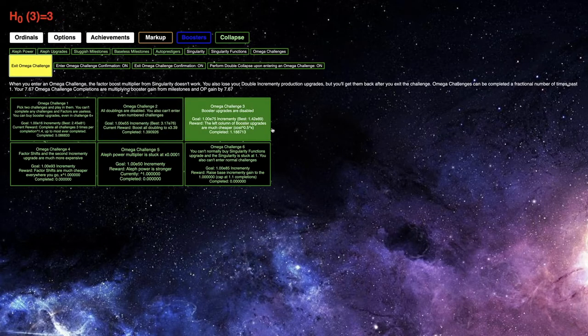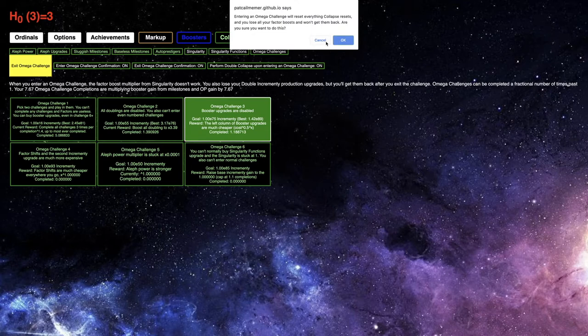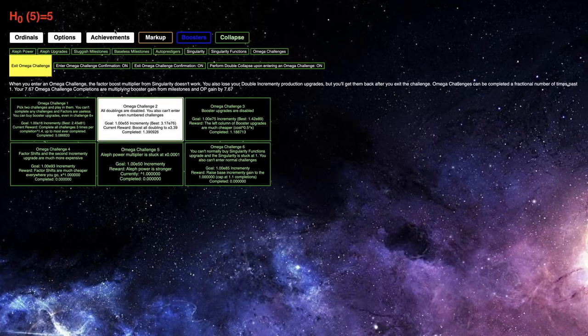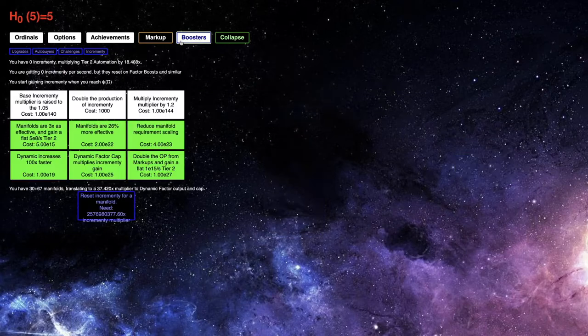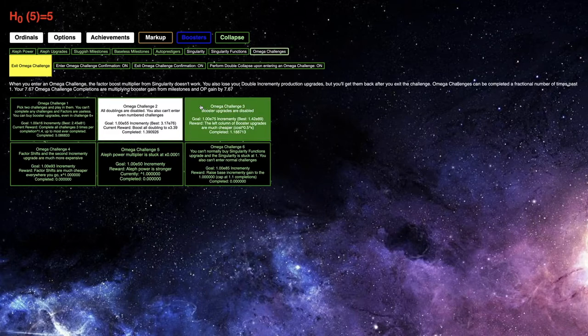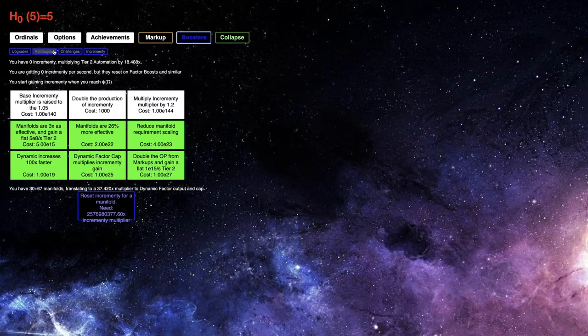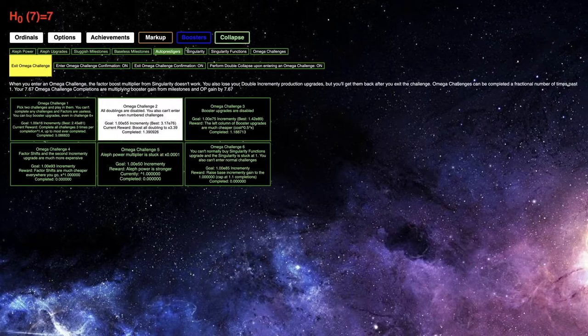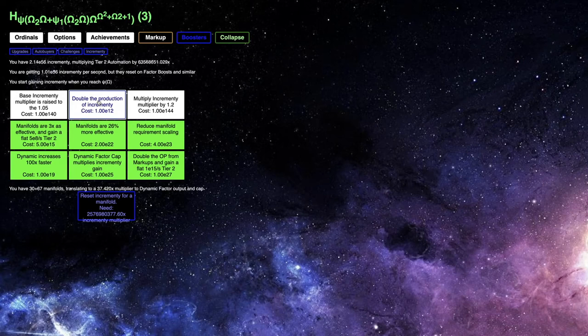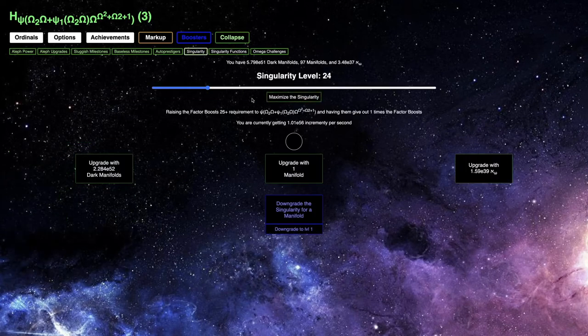I'm now going to try going into Omega challenge — I'm going to do three. Actually, no, I'll do two first. I think I just need incrementing. I forgot what Omega challenge two is about, but all doublings are disabled, and you cannot enter even number of challenges. So I think what I just want to do is turn this off so I can just get incrementing, and get as much as I can — even though those upgrades do nothing.